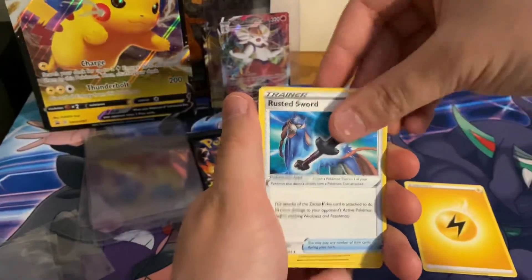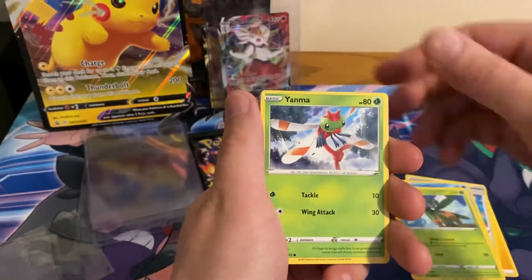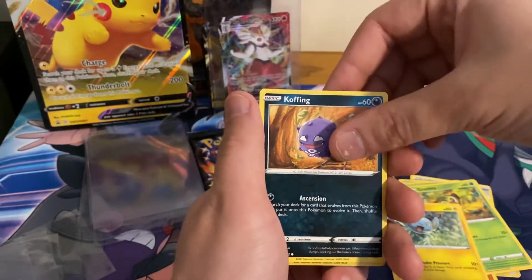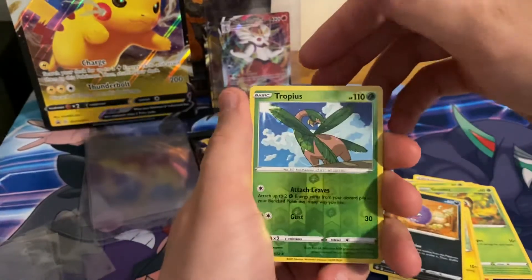Pack three: Lightning Energy, Rusted Sword, Cramorant, Trapeas, Yanma, Trapinch — I've had a Trapinch and a Grookey in every single pack here — Coughing. And the reverse holo is a Trapeas. So no shinies yet.